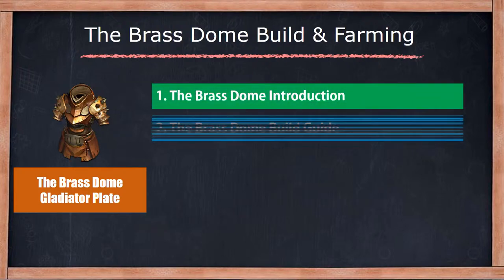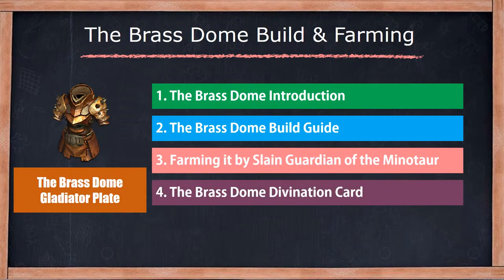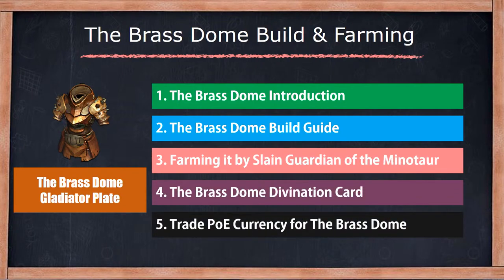The Bloodstone Build and Farming Guide. You can obtain it by slaying a map boss, farming divination cards, or exchanging currency items.